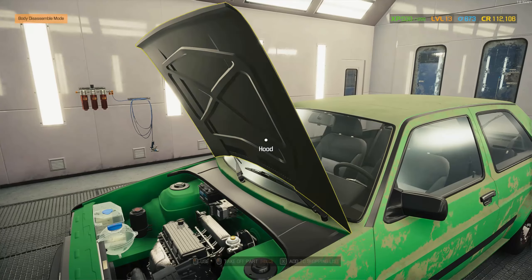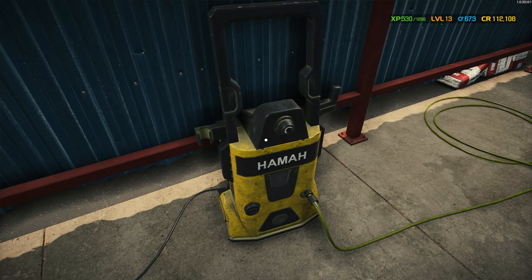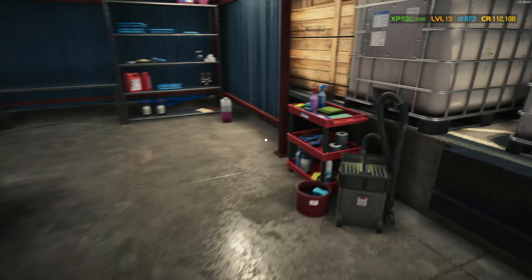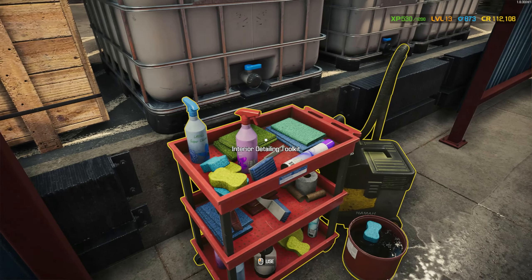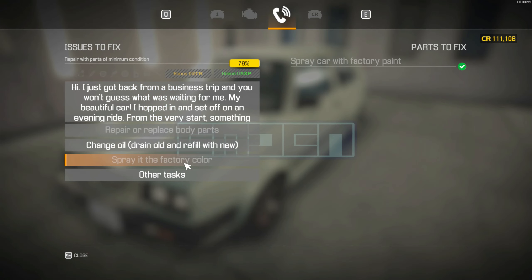We should wash the car first. Let's wash it first. Now it looks like a decent car, at least. Now let's go spray paint this car. Factory color — that's what it said. I hope I didn't make a mistake. Spray it the factory color — yes, that is correct.